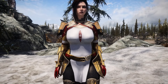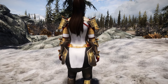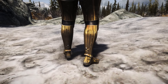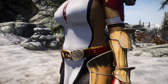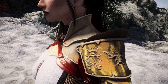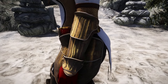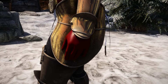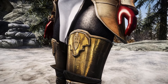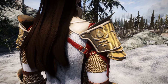The final mod is Ekator Paladin, a beautiful armor for your character. The detailing is really good. It will provide four armor pieces: belt, gloves, pauldron, and the armor. This armor can be crafted at any forge in Skyrim.